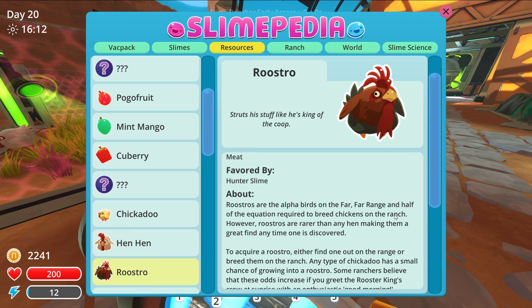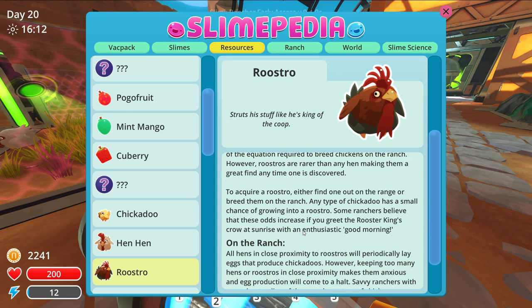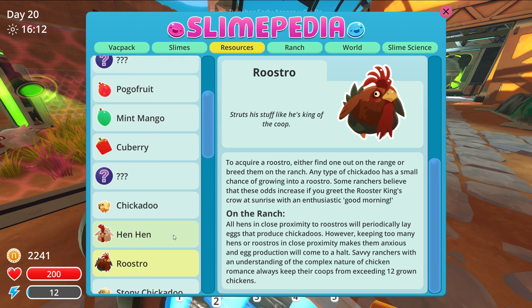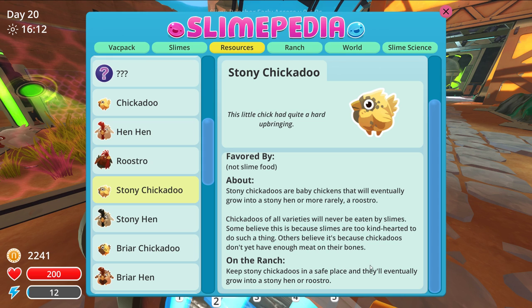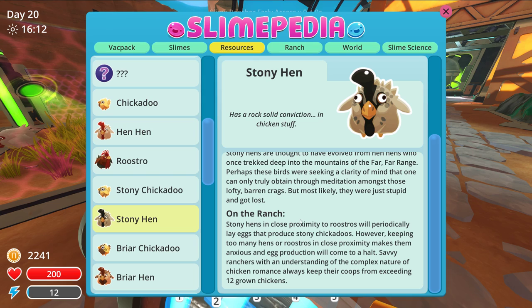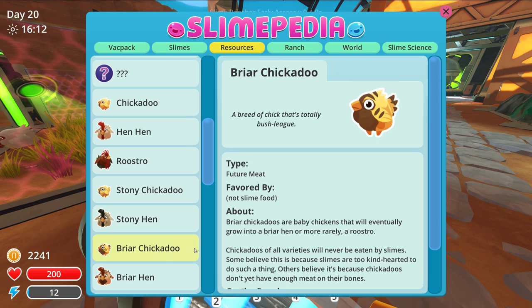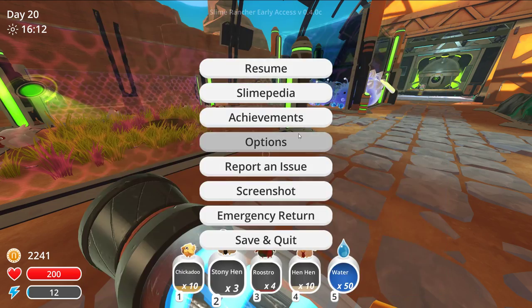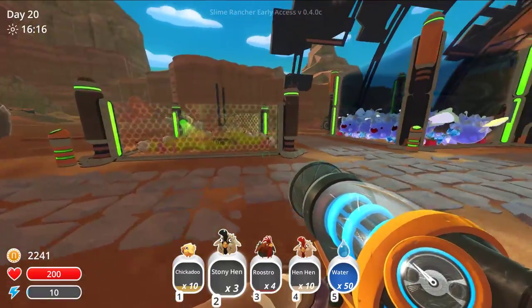Hen-hens in close proximity to roostros will periodically lay eggs and produce chickadoos. However, keeping too many hens or roostros in close proximity makes them anxious and egg production will come to a halt. Savvy ranchers always keep their coops from exceeding 12 grown chickens. Roostros are the alpha birds of the 4-4 range and half of the equation required to breed chickens on the ranch, but roostros are rarer than any hen, making them a great find. It's almost like I should be having two hen pens.